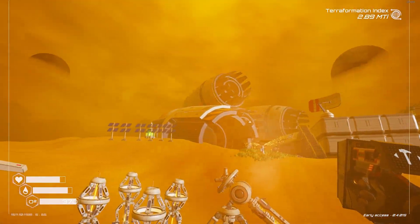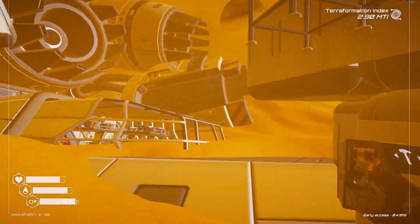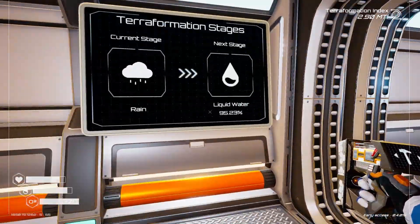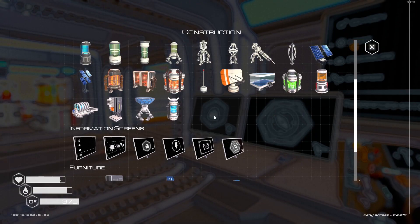In realistic terms, getting liquid water on the planet is a massive step to supporting life. So close, 95%. Can I do anything to speed this up?